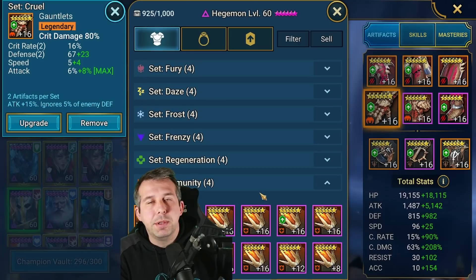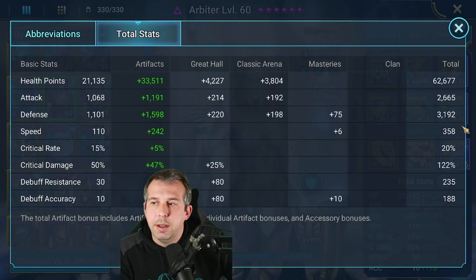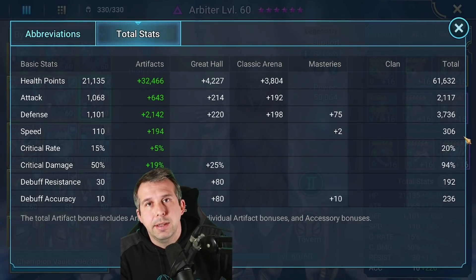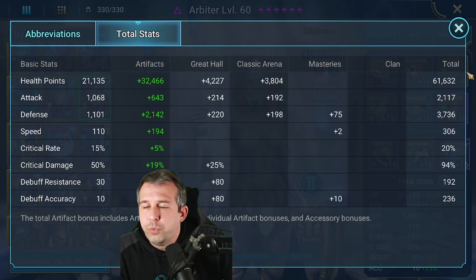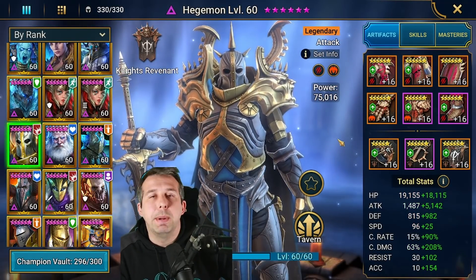What it forces people to do when coming against a Hedgy team is play in immunity gear, which basically stops those debuffs from landing. But the trouble with immunity gear — I've got two Arbiters here: my Arbiter in speed gear is 358 speed; my Arbiter in immunity gear is 306. Hedgy forces the enemy to use immunity gear, which means they're way slower — which gives your arena defense a much higher chance of keeping the initiative and sitting people down.